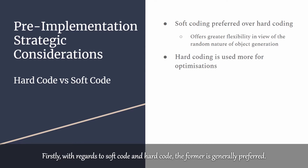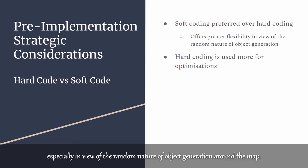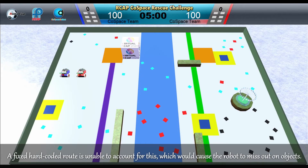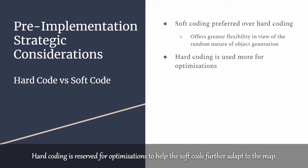Before I move on to the functions, here's some background on the strategy. Firstly, with regards to soft-code and hard-code, the former is generally preferred. Soft-code offers greater flexibility, especially in view of the random nature of object generation around the map. A fixed hard-coded route is unable to account for this, which would cause the robot to miss out on objects. Hard-coding is reserved for optimizations to help the soft-code further adapt to the map.